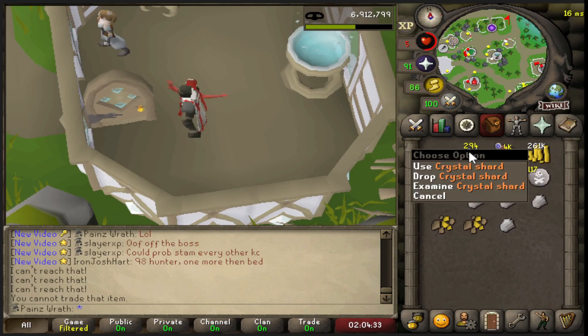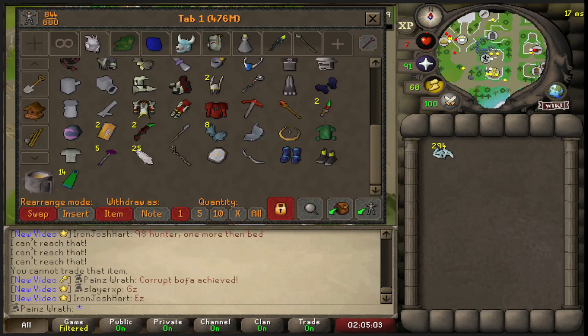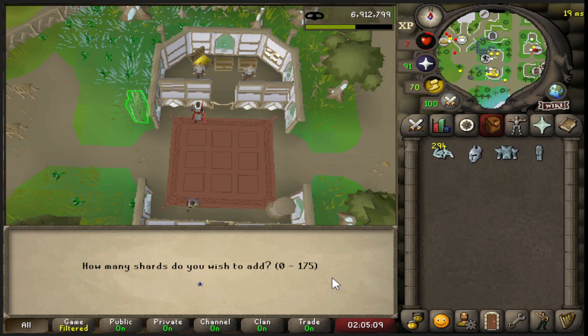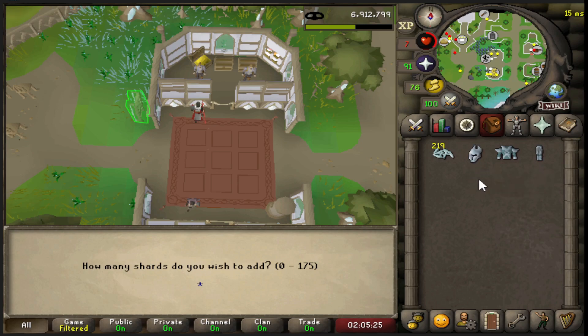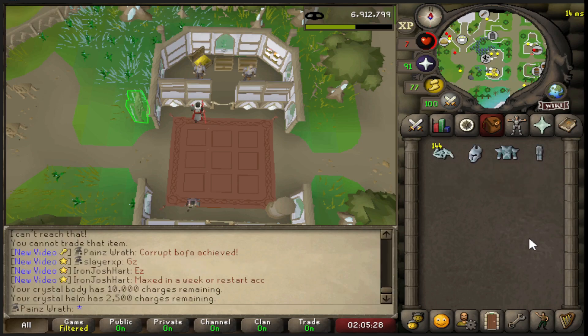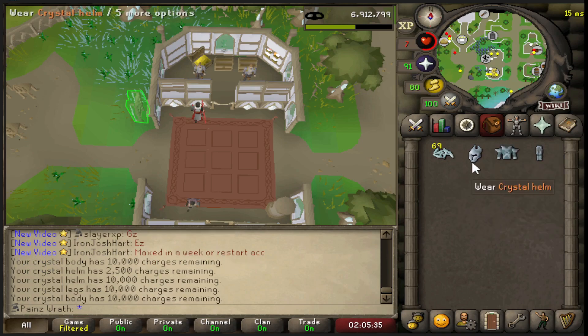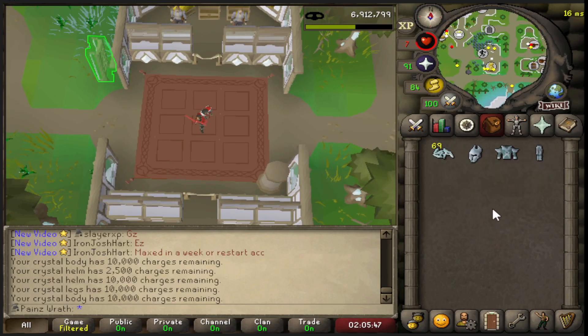Let's see what we can do with these shards on our armor. I'll split it up maybe 100 each and see how many charges we get. Interesting - only 175 for some pieces? Let's do 75 here. 75 shards gives 7,500 charges. So what's fully charged - is it 20,000? Let's go with 10,000 charges on each piece.